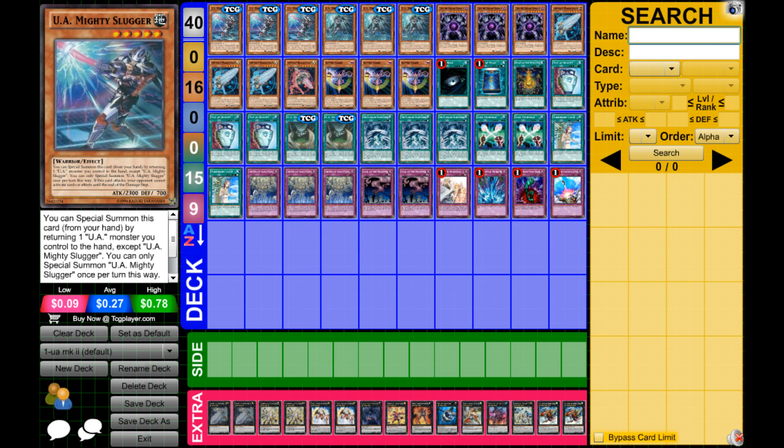Next up we've got Triple Caius. Caius is really good — it's non-destruction removal, and if you banish a Dark monster you deal 1000 burn damage, so you can get a nice 1000 burn against Shaddolls very easily, or even Burning Abyss, and that 1000 burn can make a massive difference. Plus it gets rid of it permanently, pretty much, in those two decks.